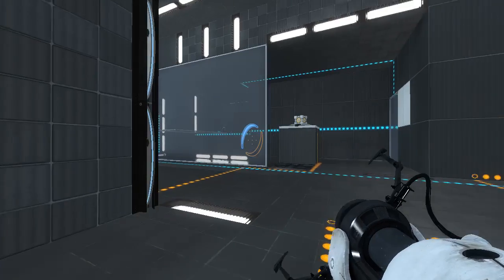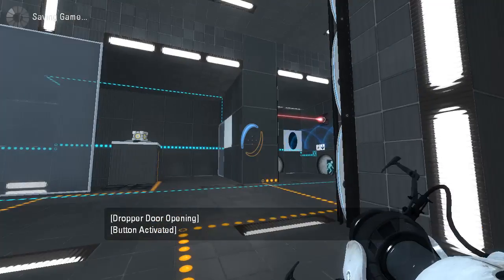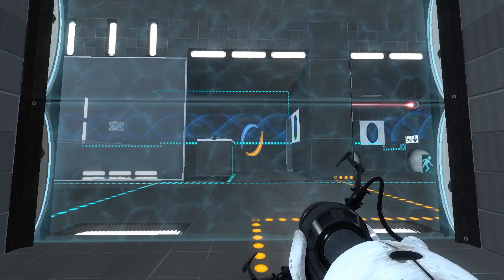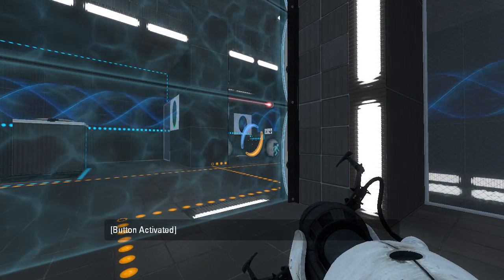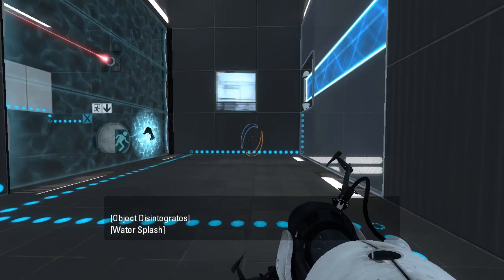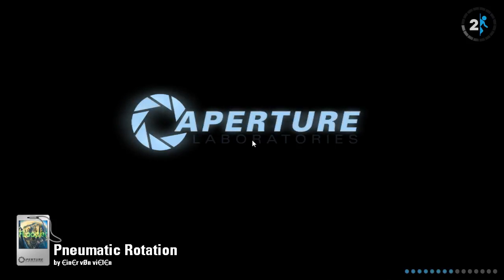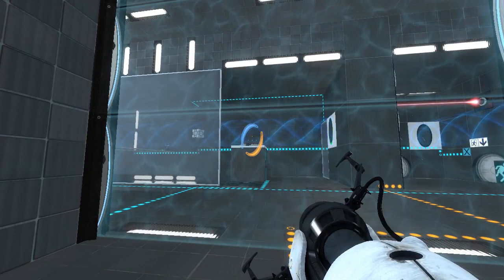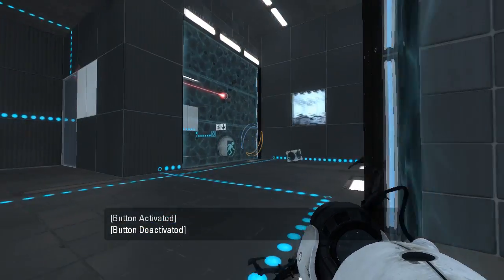Oh wait, we can actually just do this right now. I didn't even realize that. Save, and continue. There we go — that's how you do it. And that's why you save before you continue. I should have gotten off the button a bit earlier, but I wanted to wait till I actually saw the cube. Continue. There we go, we have our laser cube.